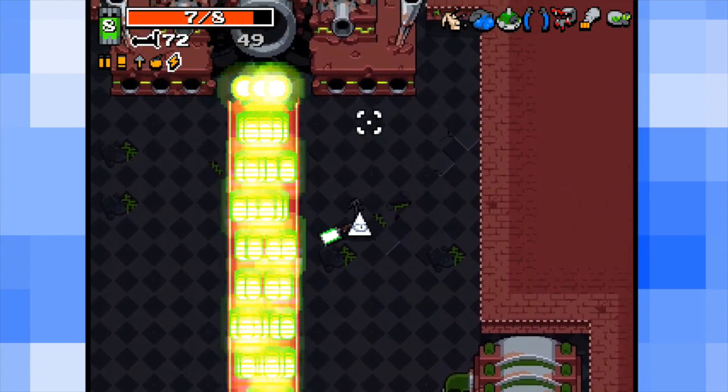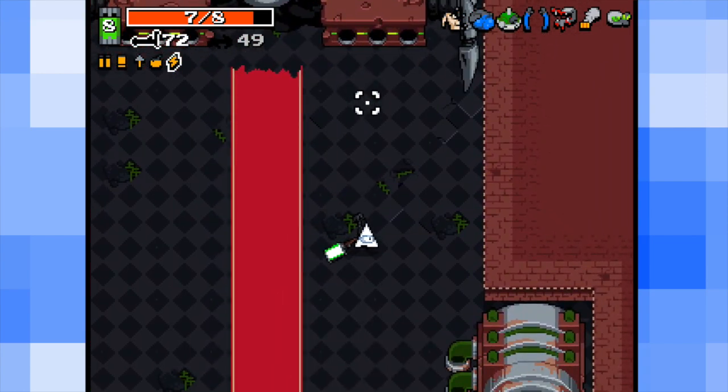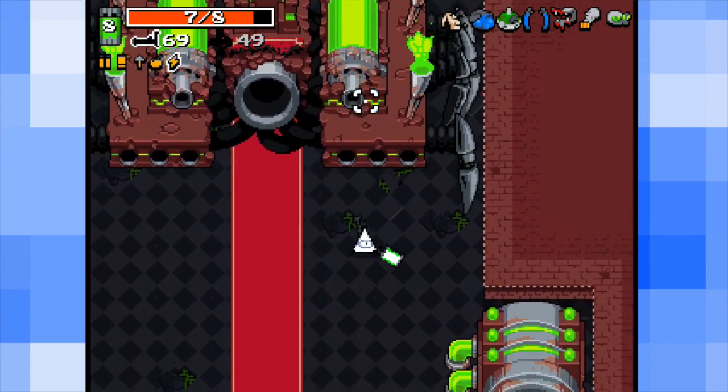They also changed a lot of other things. One thing that they didn't change, though, is the glitch. Look, I have 72 ammo and no back muscle, so you should get cracking on that one, developers of the game.